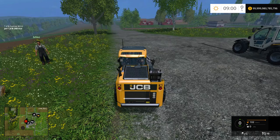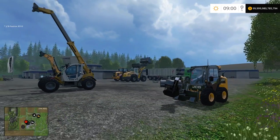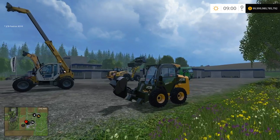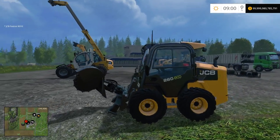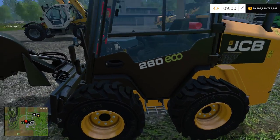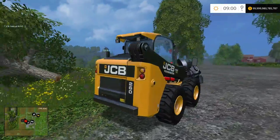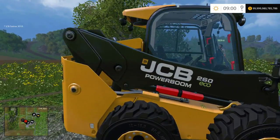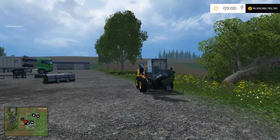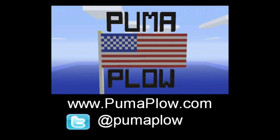So that's the JCB pack. Overall I'd say it's worth the ten bucks. There won't be a link in the description on this one — go find it on Steam or on the main Farming Simulator website. The tractors and the front loader are where it's at; the telehandler and wheel loader I don't really care about. There's your JCB pack — download it. Until next time, we're Mike and John from PumaPlow.com. See ya. Toodles.